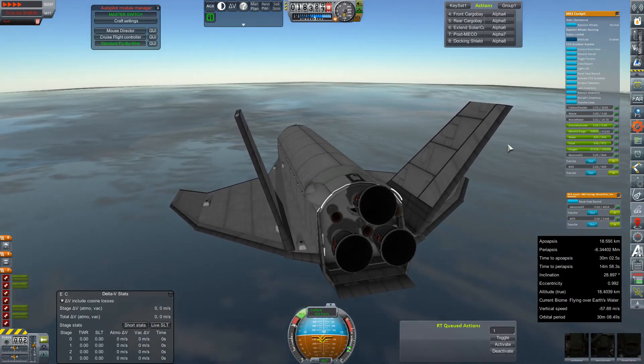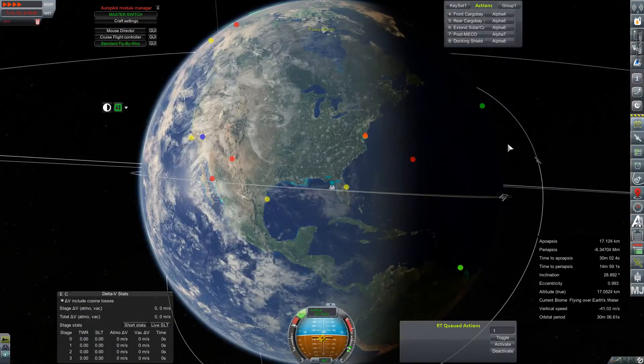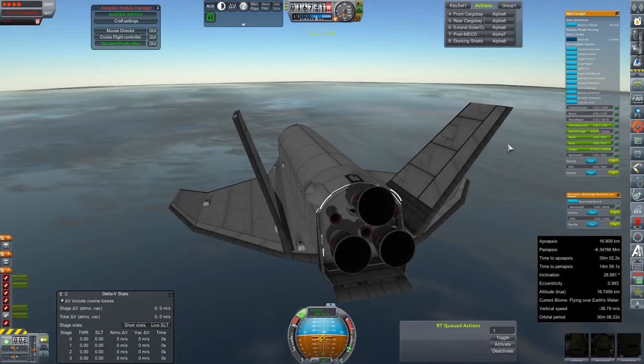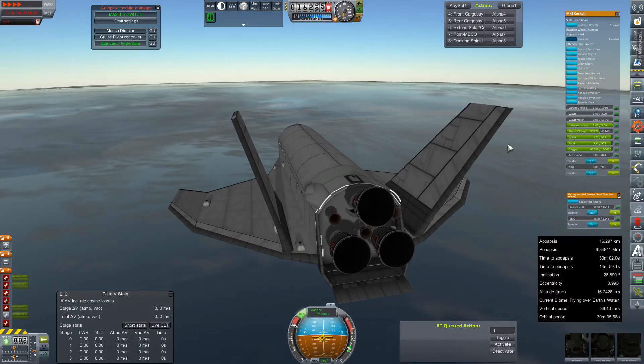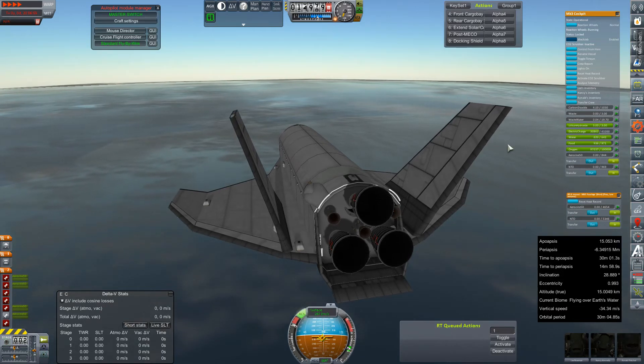It does look like we have good authority. Atmospheric autopilot doing its thing, and it looks like our control inputs are pretty much staying put. There's Florida. This altitude — 16 kilometers — 250 meters per second. No doubt in my mind we'll make land. I certainly don't think we're going to cross the state and make it back to KSC.